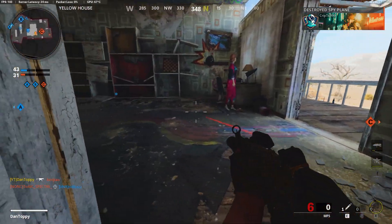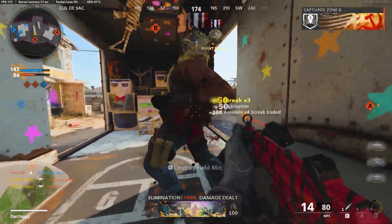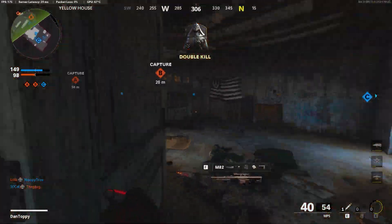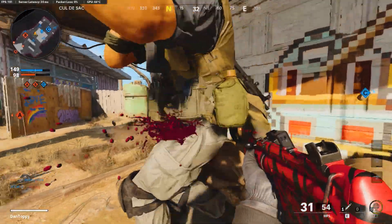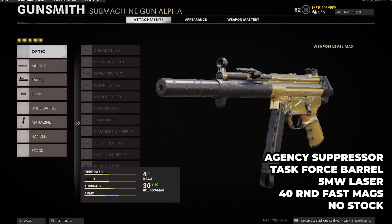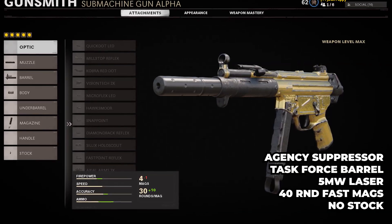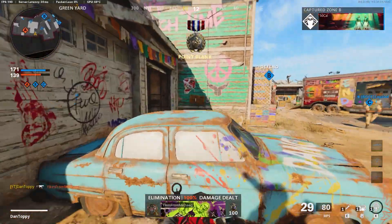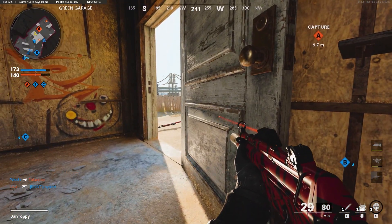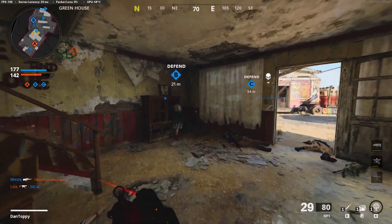Once you've got Geometric completed, move on to the next hardest one which is Science. For this one you need to get 75 point blank kills — the ones people have been really struggling to get. For it to be a point blank kill, the barrel basically has to be touching the enemy. For this one we only need 5 attachments: the agency suppressor, the task force barrel, the 5mw laser, the 40 round fast mags, and no stock. This is a super fast class meaning you can rush and flank — sliding into enemies, getting right up close and just firing into them.